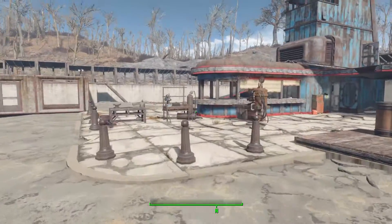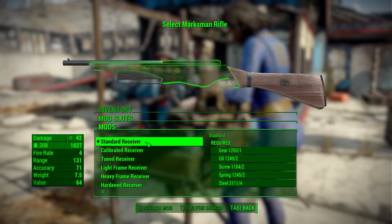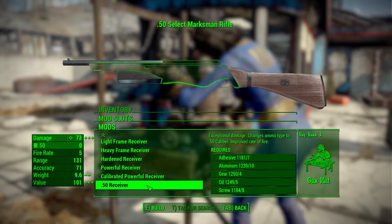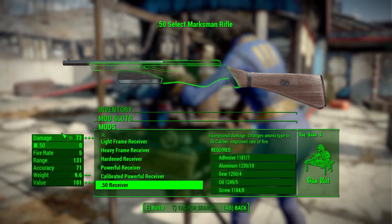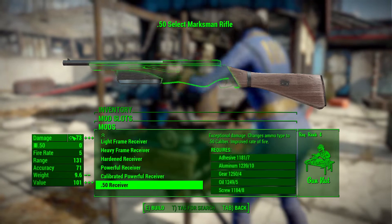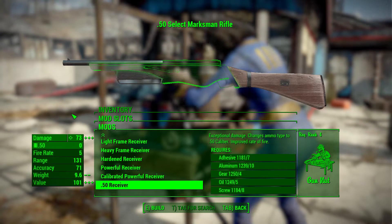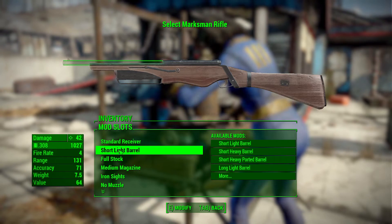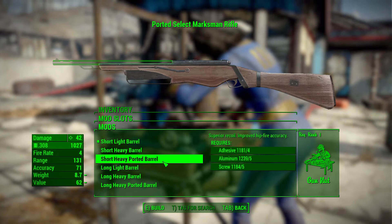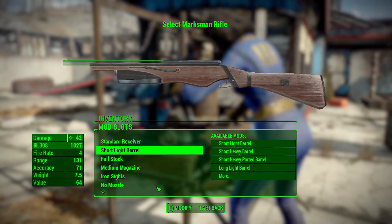Let's look at the modifications available at the weapon workbench. In the receiver category we've got the typical standard, calibrated, tuned, etc., and at the bottom there's an ammo conversion to make it a .50 caliber, bumping up damage quite a bit — though this gun is kind of a mid-game weapon overall. In the barrel category there are a lot of good options: short light, short heavy, short heavy ported, long light, long heavy, and long heavy ported to help with range, accuracy, and recoil.